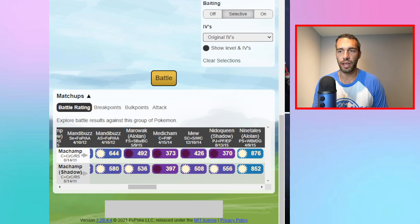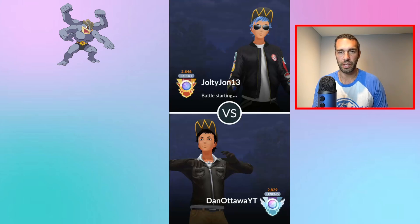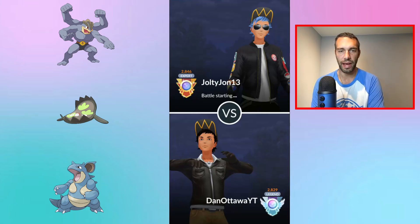Now let's talk about how to play Shadow Machamp. Team One I'm calling the Balanced Team. You need to cover four main weaknesses: Ghost, Fairy, Psychic, and Poison. I started with Nidoqueen but realized Sableye is probably better — Sableye handles Ghosts and Psychics that Machamp is weak to.